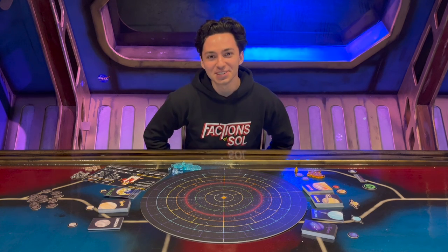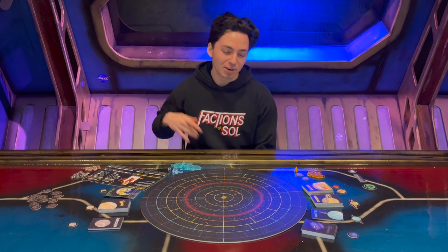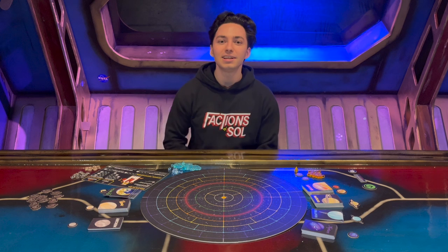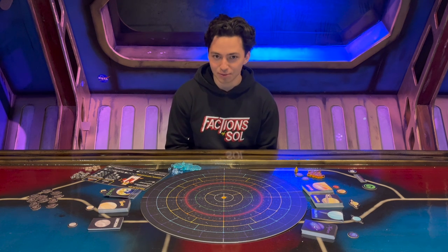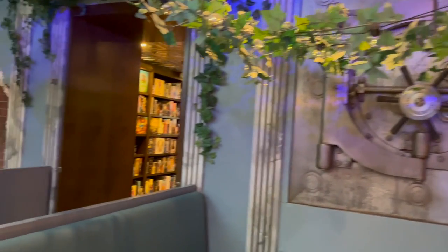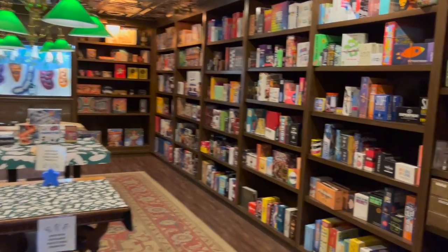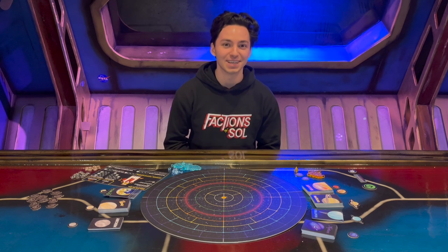Hello, everyone. Welcome to the Factions of Sol how-to-play video. Factions of Sol is a one to four player asymmetric engine building Euro-inspired board game where you'll zoom around the solar system trying to compete to win the favor and fortune of ultra-billionaire Mark Megacore. We are here at Snakes and Lattes, a wonderful board game cafe in Chicago. They have tons of locations across the nation and have been so helpful to the Factions of Sol team.